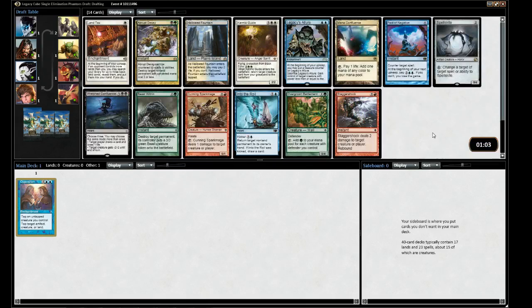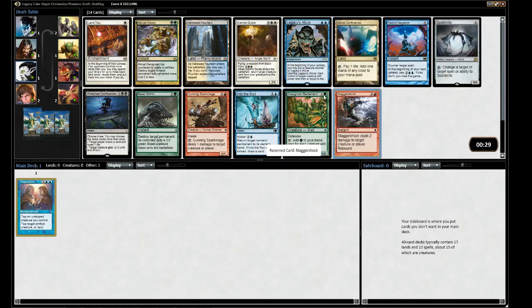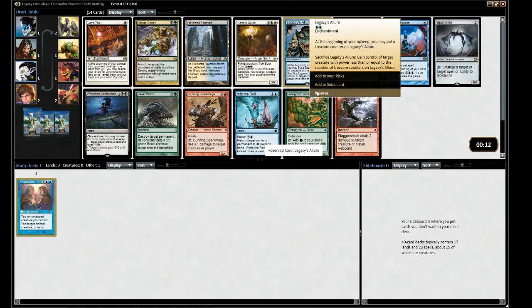With Opposition, there's some pretty good choices: Hallowed Fountain, Legacy's Allure, Spellskite, and Overgrown Battlement. Green is a natural pairing for Opposition - it ramps into it. Battlement is like a Llanowar Elf, basically - a blocker. Legacy's Allure is pretty good. I think it's the Allure.